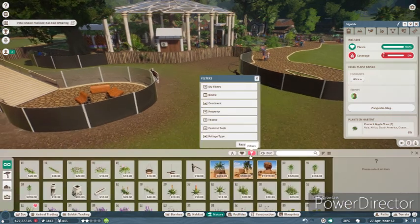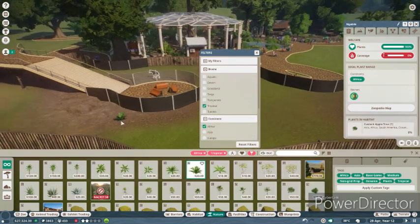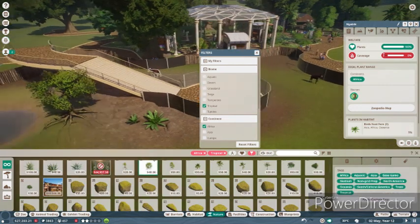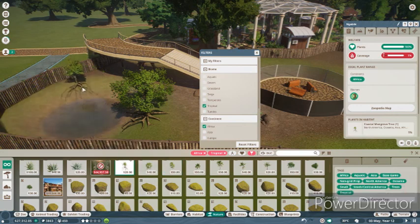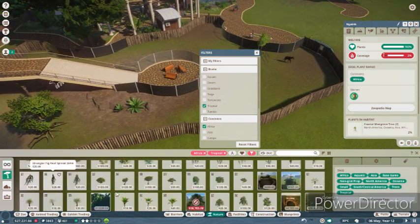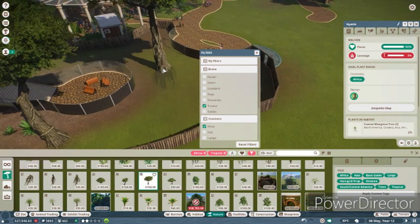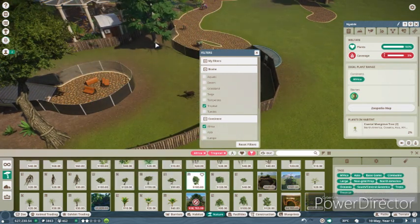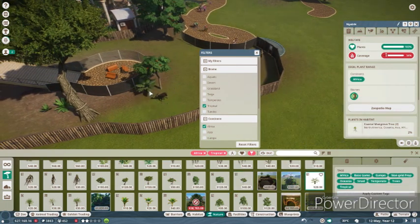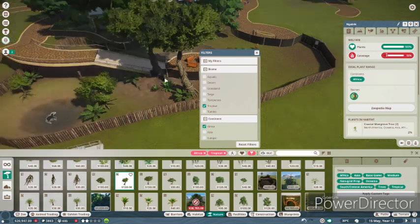Continent: Africa. Biome: Tropical. Let's start getting some plants in here to make these Okapi happier. Amazing coastal mangrove — oh my goodness, that's so cool. I want some giant trees — like a big tree. I want one of these — a nice tamarind tree, and lovely tree ferns. So nice! I want plants everywhere — he's swimming in his really cool trees.